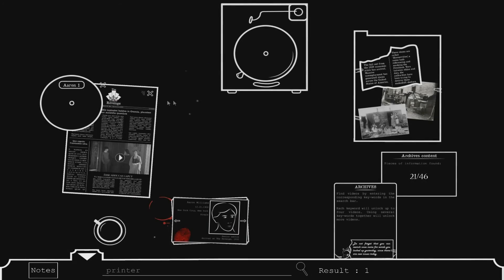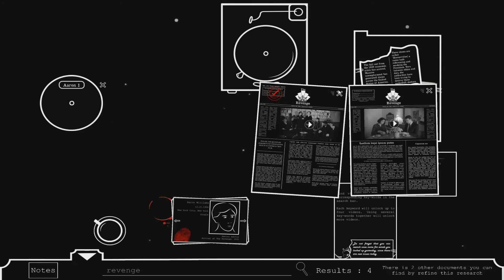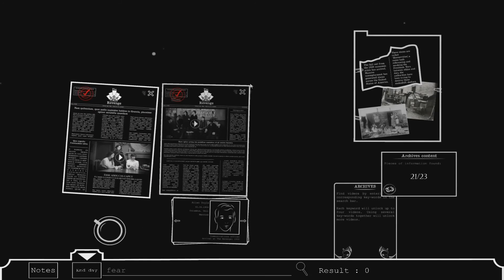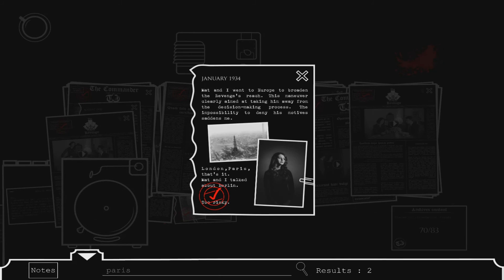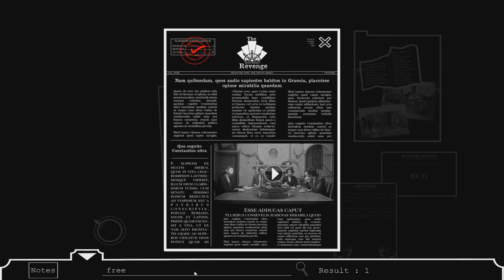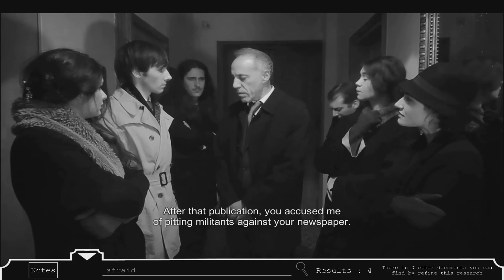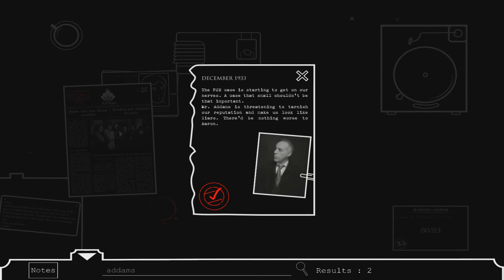Every document has a group of keywords connected to it. Typing said word into the game's search bar will place up to four documents on your table related to that word. The game is a bit inconsistent when it comes to how it assigns keywords, which creates some frustration. It seems that only specific words that are part of a conversation are counted as keywords, even if multiple documents are related to that topic. I found it difficult to tell how the keywords are connected to the different clips. When it comes to a character like Mr. Adams, he has three video clips that are all part of the same conversation, but you'll only find one by searching his name, even though the word Adams is said in multiple video clips.